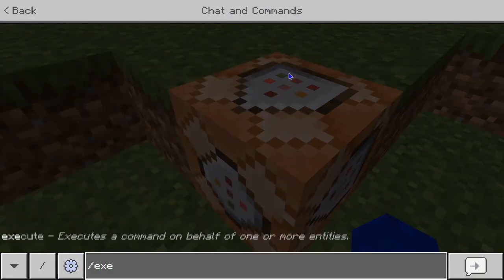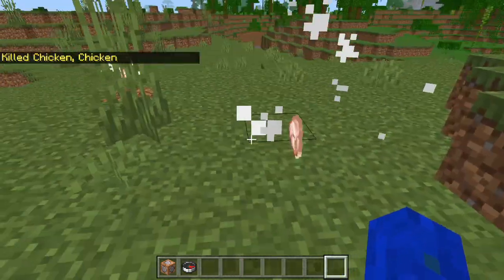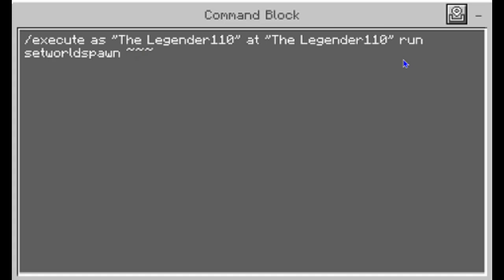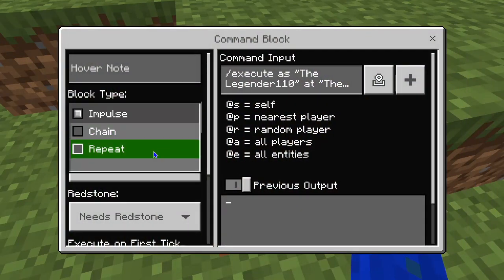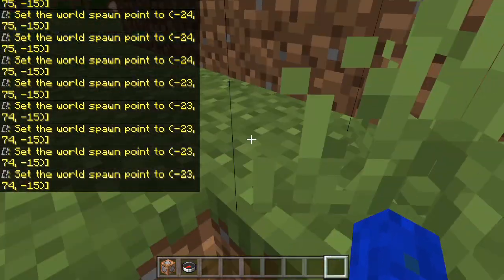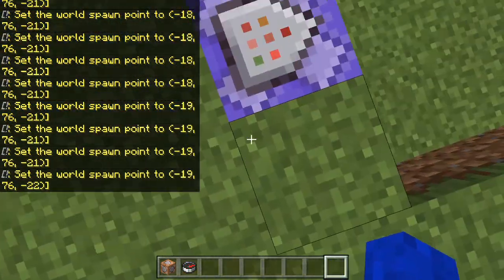And the execute command — so if I type that command right there, it'll kill every chicken, but it'll execute it from my point of view, where I am. So if you paste it right there and change this to set world spawn. This is the command — you'll put your gamertag in one time, and then three coordinates. Then set it to repeat, always active, so it'll always set the world spawn to exactly where I'm at.